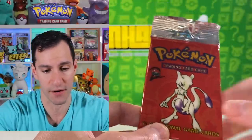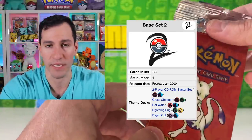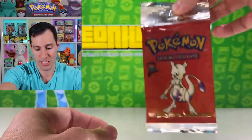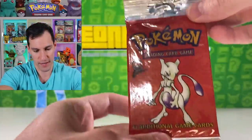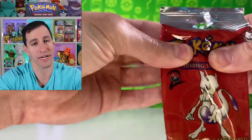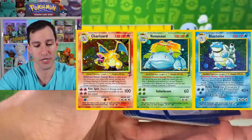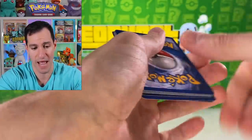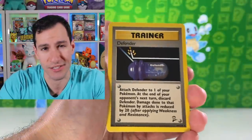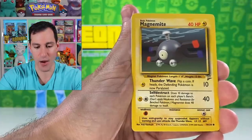Moving on to Base Set 2. I recently opened an entire Base Set 2 booster box on the channel two weeks ago and pulled some really nice cards — all part of my charity for mental health awareness. Base Set 2 had long-stem packs too, very cool with the Mewtwo artwork. Of course you want the big three: Charizard, Venusaur, and Blastoise. I've pulled Blastoise and Venusaur but not Charizard yet.